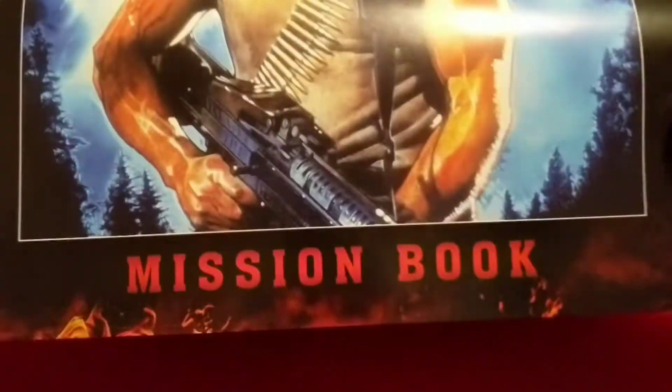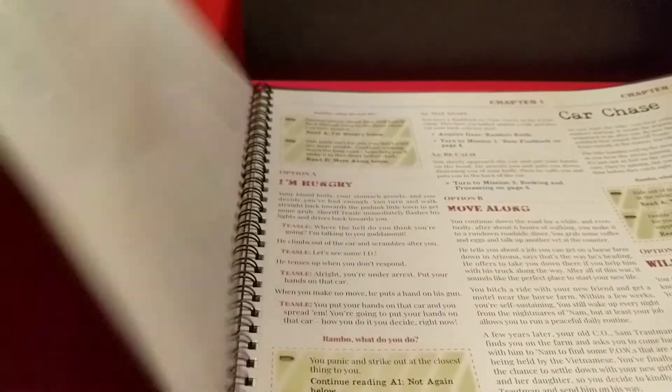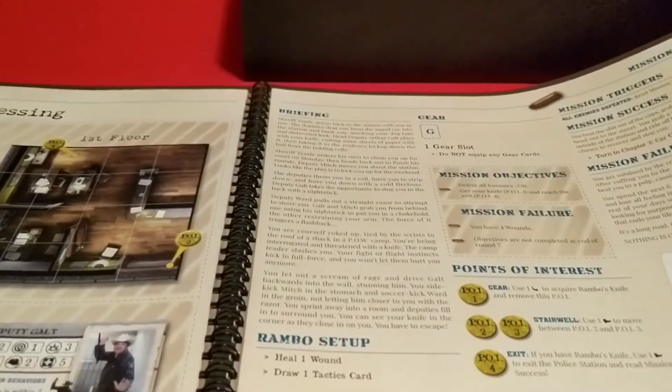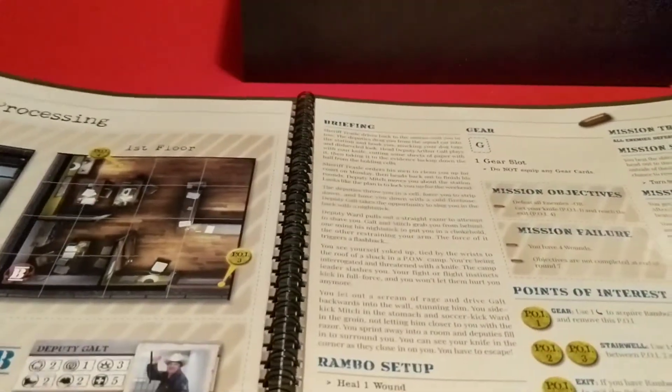We got the lid off. We have our mission book — spiral bound. It has the different missions; it says 'A Warm Welcome' with art from the movie and shows you how to set everything up for the different missions. I believe you play through the book.